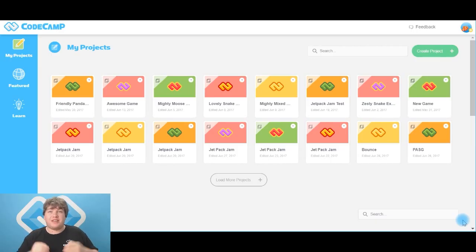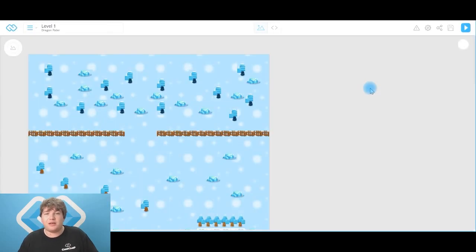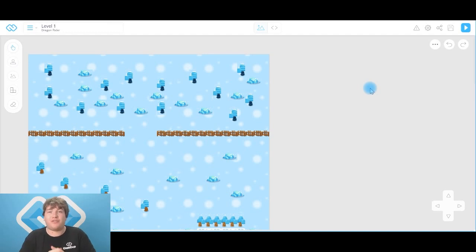Now that you guys are back in CoCamp World, the first thing we need to do is locate your game. You may just find it on the little dashboard up here, or if you've got loads of games like I have, you might have to type in the name of the game — Dragon Rider. There's mine right there. Click on it and your game will open to your first level.